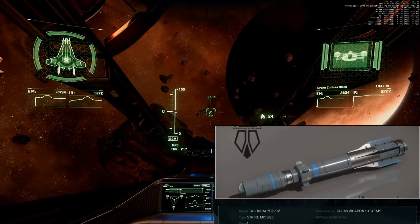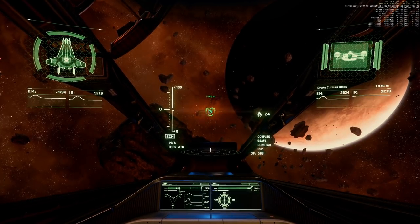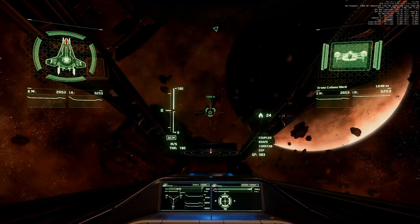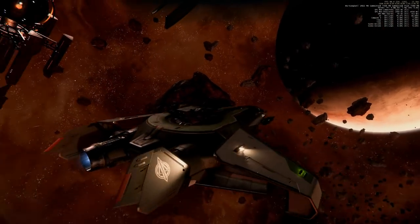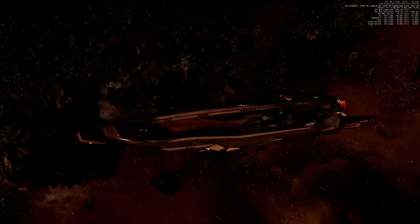And now the bigger missiles — one size 4 missile on the way. Shields frontside down, stern at maximum. And we have an orange or red spot at the front. And no cosmetic damage.